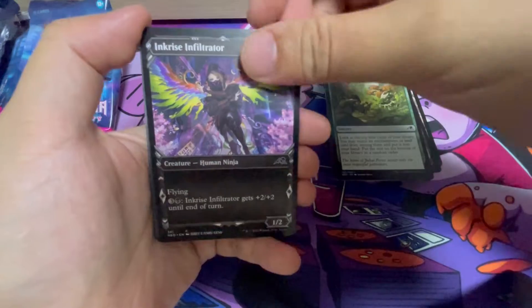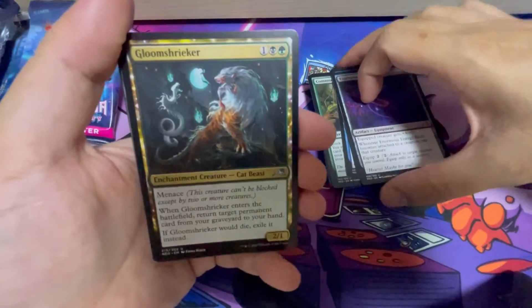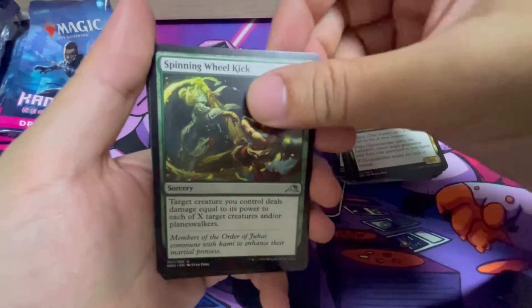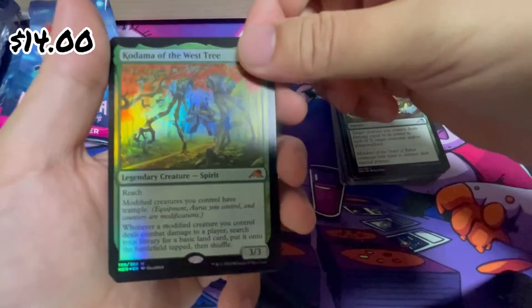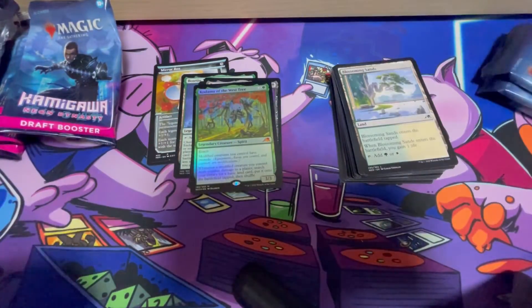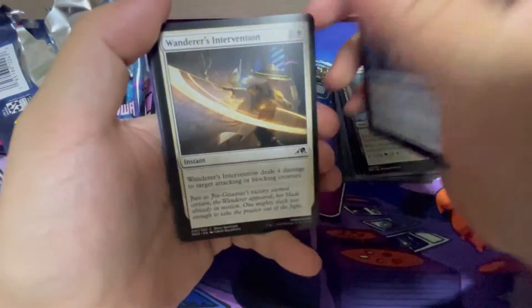Inkcrize Infiltrator. I like the Showcase Border as usual. Enormous Energy Blade, Groom Shrieker. And our rare is... Tsunari Toad Rider - a bit of Naruto action. Oh! And a Kodama of the West Tree Foil - nice foil to hit. And it's a Mythic Foil. Wow. I'll be very very happy with this pre-release kit.